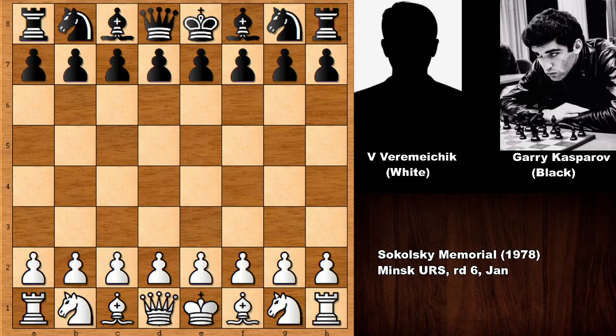Hello everyone and welcome back to another MRC chess game by Gary Kasparov. This chess game happened in 1978 when Kasparov was a young man and his opponent Veremyshik was a chess grandmaster playing with the white pieces. Kasparov has the black pieces, so this is a notable chess game.